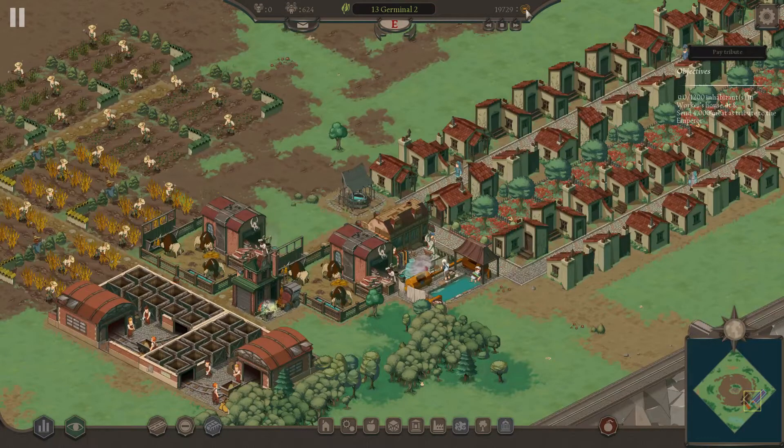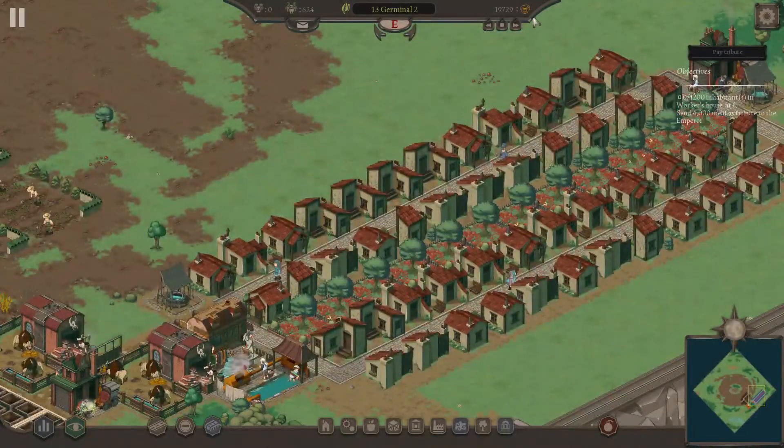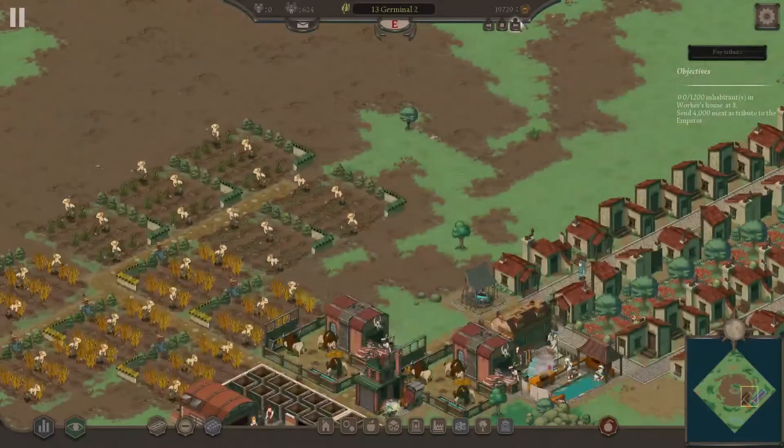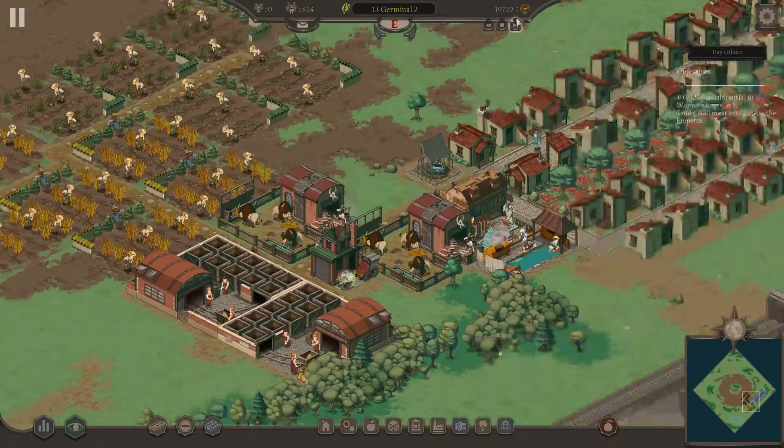So you can see here we have our money — I think they call the currency in-game Florins. But right now we've just been spending and we currently have no income. Nothing. So eventually we're gonna go broke building all these buildings, supplying all this stuff. I mean we're not paying wages, so that's a good thing, but we still have to build stuff.